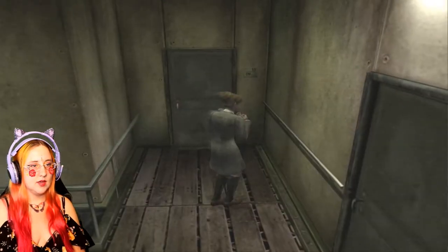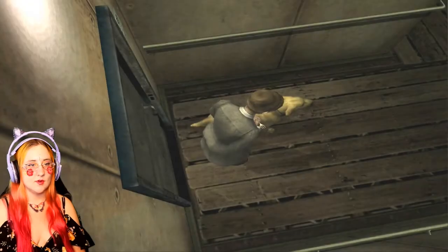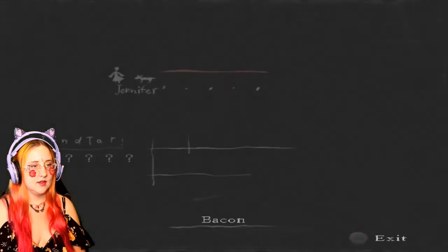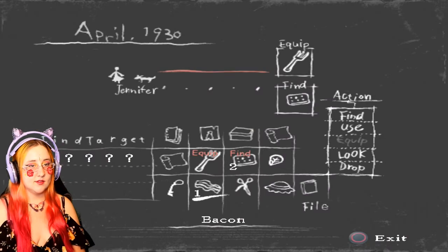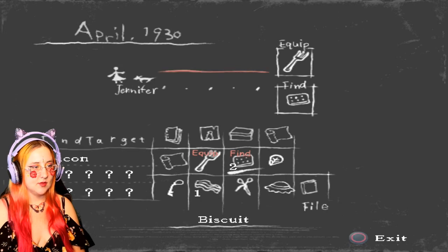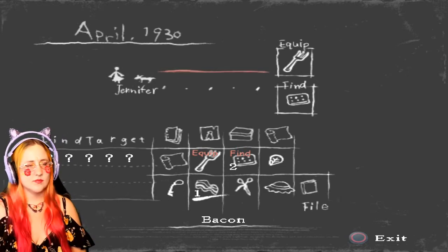I need to go back to the clover area. Sector 10 crew cabin — yes, this is the right way, and I need to have them find things. This is a health item, right? 'Juicy bacon that will make a dog drool' — oh, that's health for him! So the biscuits are for me and the bacon's for him. It looks like I can find different items if I try to have Brown find more.